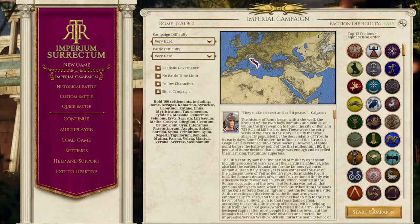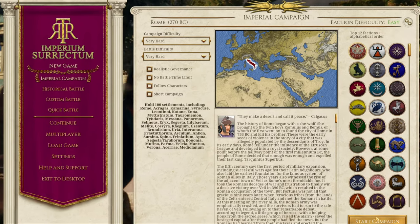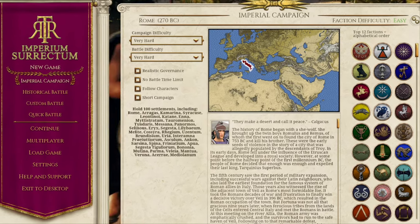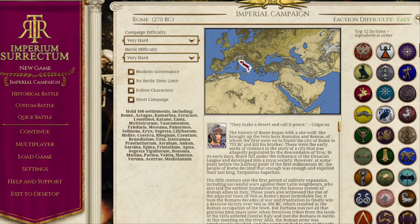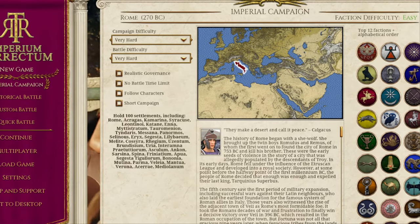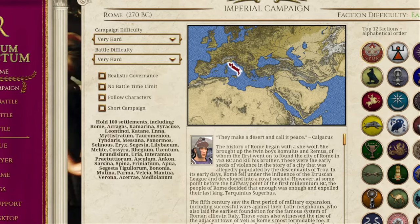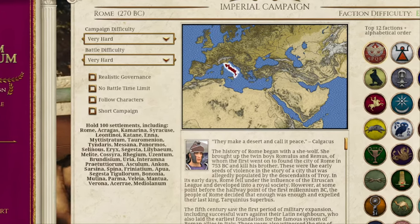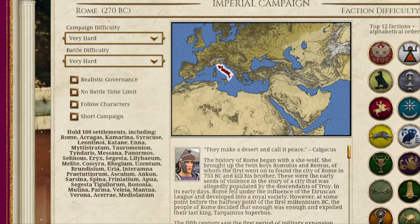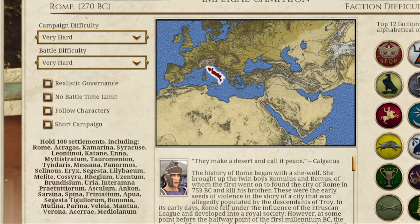Hi guys, welcome back. I am Red Zed and welcome finally to RIS Weekends, where me and the mod team are going to be bringing you all the updates for RTR Imperium Surectum version 0.6 that releases on October the 27th. Every single weekend is going to be chock full of deep dive and showcase content. In the lead up to that release, we'll have dev diaries, showcases, and deep dive interviews with the mod team, so make sure you subscribe and like this video.